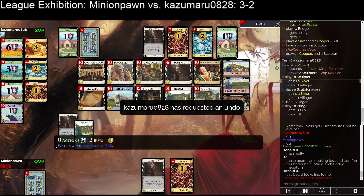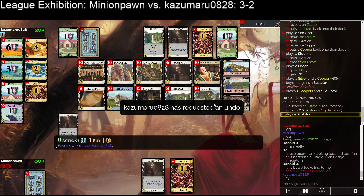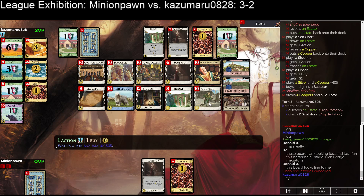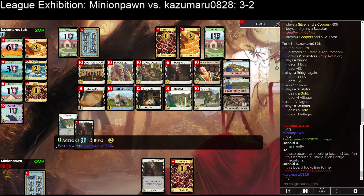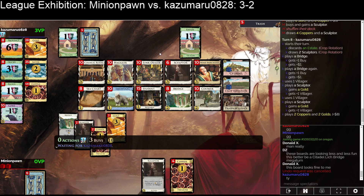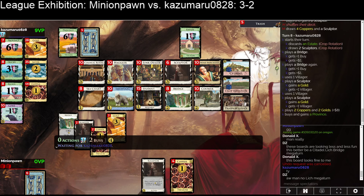I feel like both players have pretty significantly bungled this opening — or they're operating at a higher plane of Dominion existence than I am. They wanted undo; they picked the wrong step. Courier is also kind of interesting in Kazoo's deck because it's thick. Doubling the Bridge seems good and then Sculptor gaining Golds — this is not unpleasant. I still want Junk Dealers; I'd take two Junk Dealers and another Sculptor as Kazoo. They've got ten stop cards in the deck and you want to be playing these Sculptors for Golds all the time. They're just going green. Minion Pawn's Student thing is just too slow. A good Bridge engine is going to crush this.